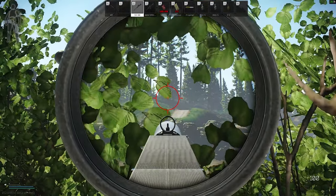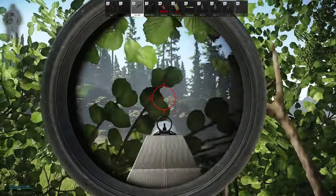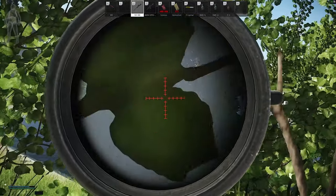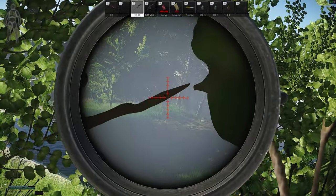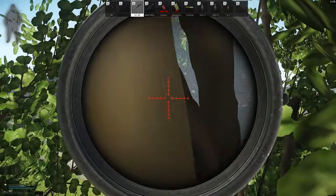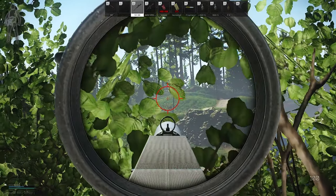The next feature is incremental leaning. Combine it with incremental crouching and this will open up some nasty sniper shots that you would not be able to take otherwise. This can work with some small gaps, but the most common usage will be sniping from bushes and trying to find a position not obscured by leaves while still maintaining good concealment.